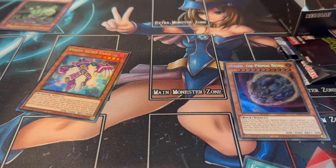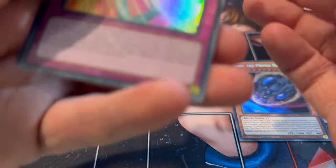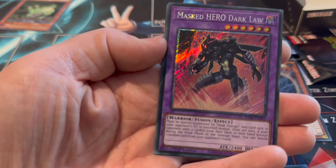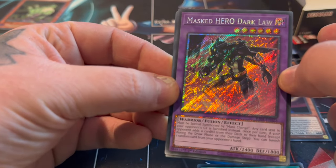This is the last pack in this box - let's go for some last pack magic. Here we get another Quarter of Century Secret - it's Harpy's Feather Storm. And this is the Golden Lord - oh, this is the Platinum Secret actually! The border on the text is shining.